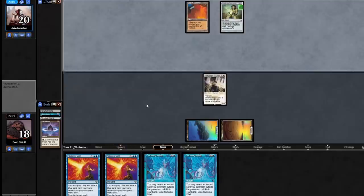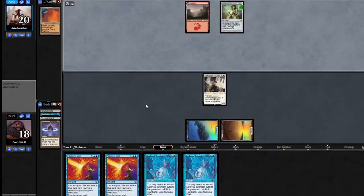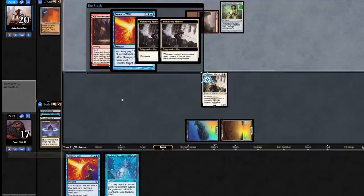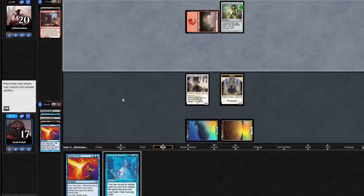I'm going to force anything that interacts with Monastery Mentor — whether it's Chandra that would kill it, Stomp that would kill it, or Goblin Rabblemaster that could block it. But if they have Trinosphere or just Blood Moon, I let that sort of thing resolve. They sunk a lot of resources — they lost their City and pitched a Spirit Guide. Shatterskull Smashing for two? Not on my watch. So the Prowess trigger effectively counters the Smashing.